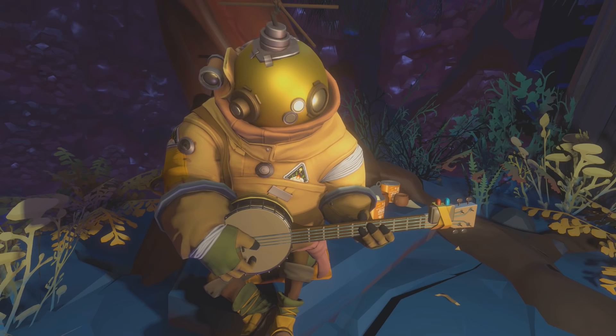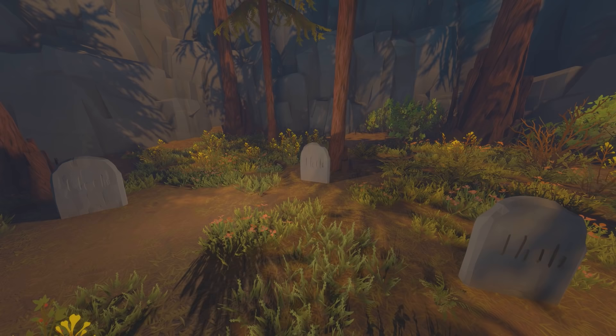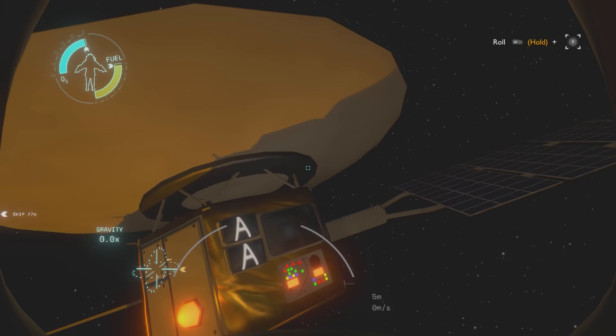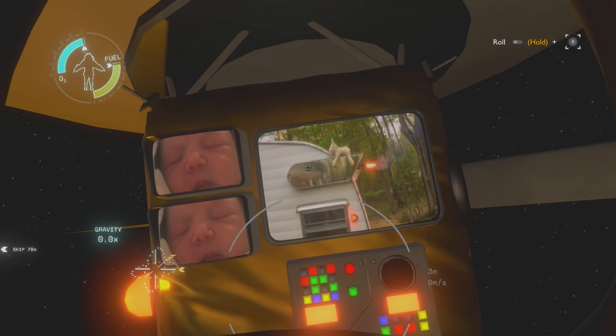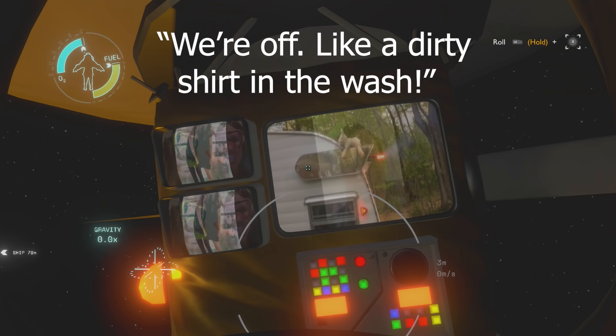A cool little feature of the Hearthian village is they actually have a small cemetery behind one of the buildings — it's nice to see they pay respects to those who pass. This next object is also an easter egg: the Fig's Backer satellite, put in the game for people who helped fund it through a crowd-sourced website. They got to choose images or phrases, and we can even hear a Mickey Mouse-like voice say, 'We're off! Like a dirty shirt in the wash!'